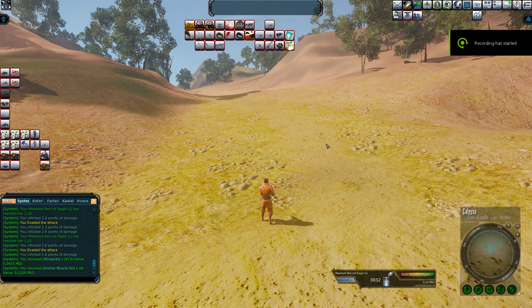Hi everyone, welcome back to another video from Disciples of Alyon. I'm Alyon Rogue Dodgers and today we're going to be looking at a hunting technique that you are going to be able to use for the rest of your career in Entropia Universe, and that is kiting.